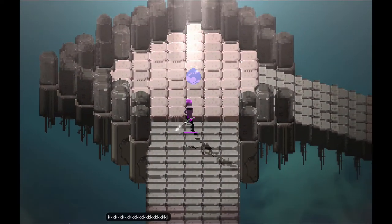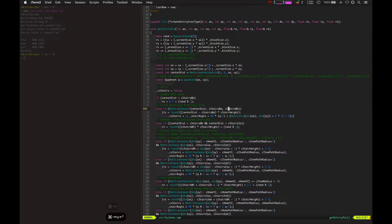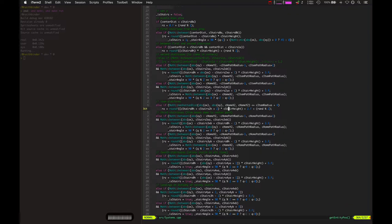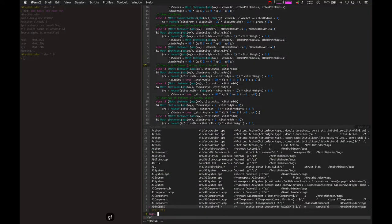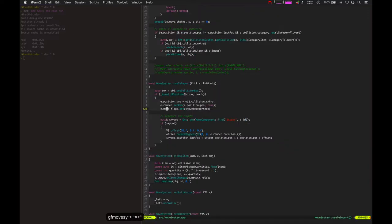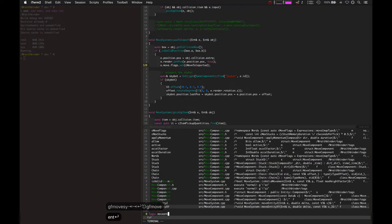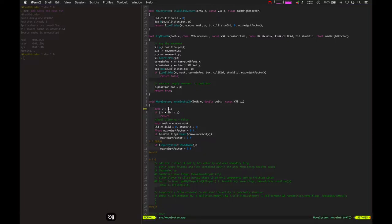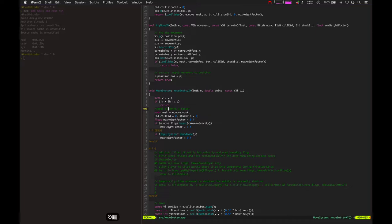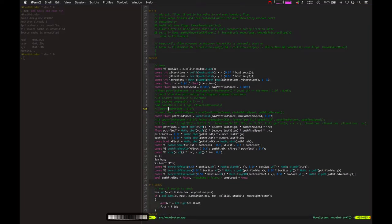Should we check out some code? This is more of the math for the stairs. Let's look at the movement — I'm kind of proud of this. The movement system is a function called move_entity_xy. There are two different move functions: one is for XY movement, one is for Z movement, handled differently. Z lets you step up and down; XY is really just moving and colliding with stuff.